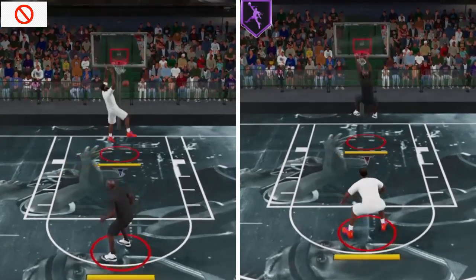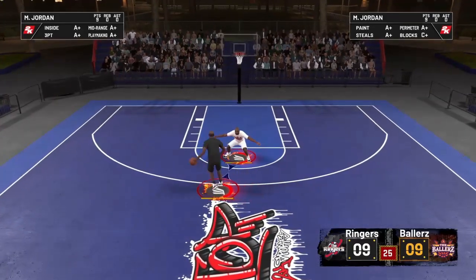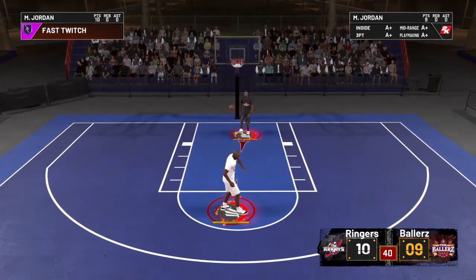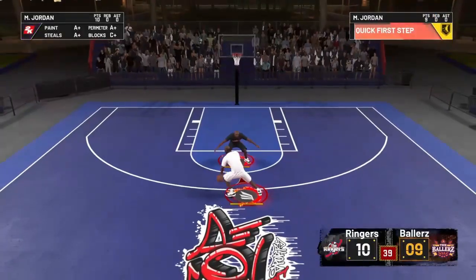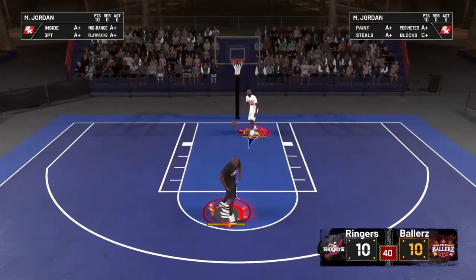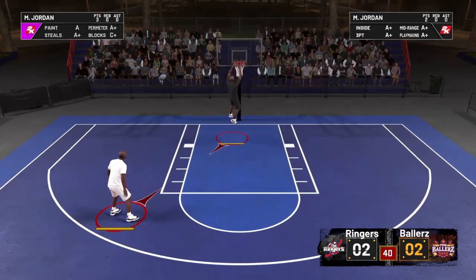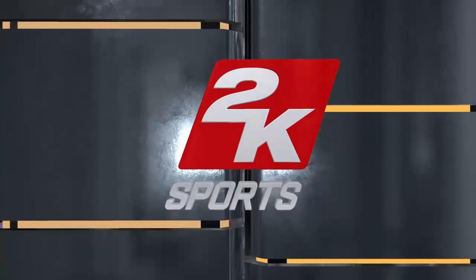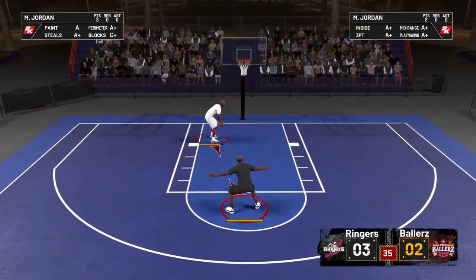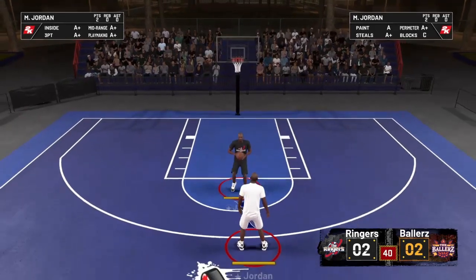Now we're going to take a look at it in one view. The first dunk I attempt is going to be the Hall of Fame level — you can clearly see he goes up pretty fast. This one is with no badge and you can tell he goes up a lot slower. Once again, Hall of Fame is first and then no badge, and you can clearly see the difference. But is it really worth equipping at Hall of Fame?